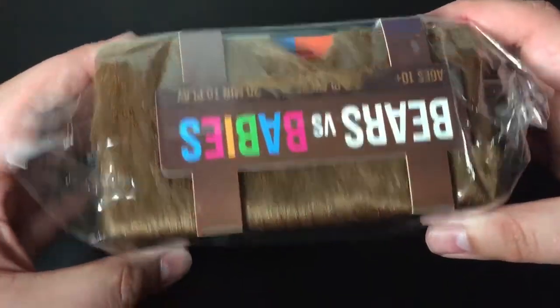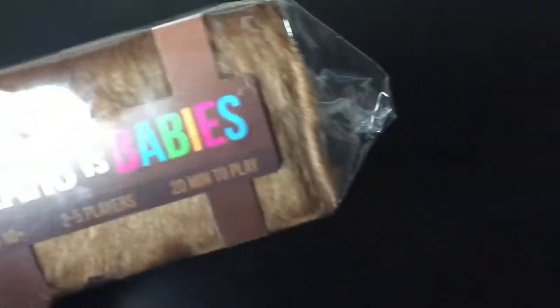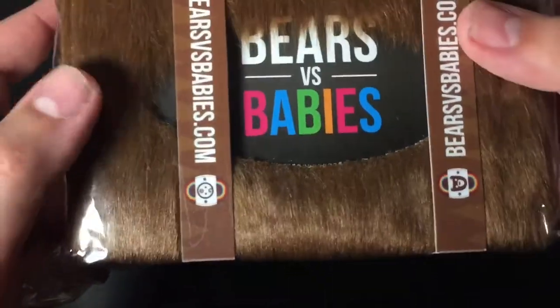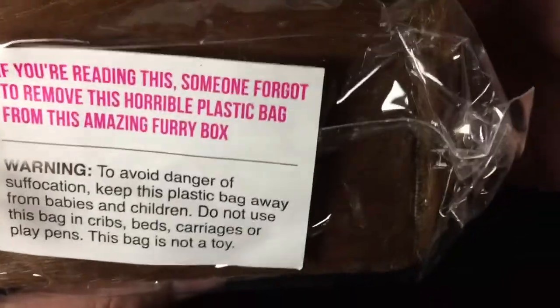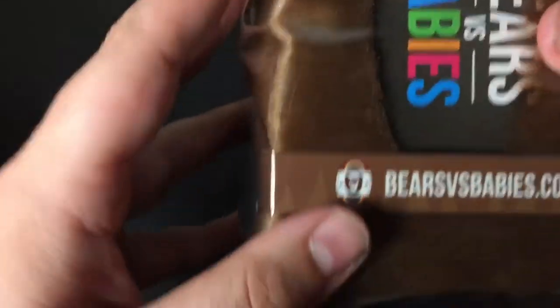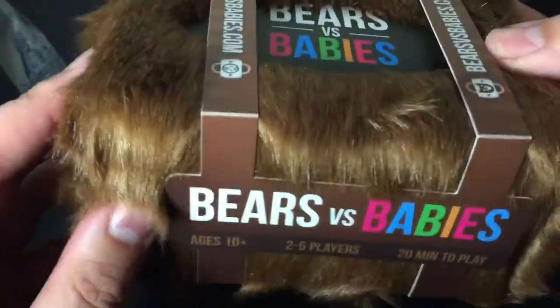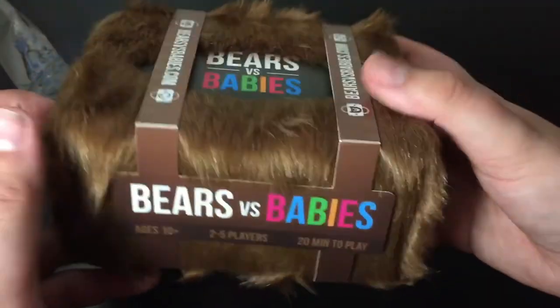I'm not doing it on a playmat because it does come with a playmat inside and stuff, inside of this furry box. The way this game works is basically it's like a character building game, and you basically make what they call bears and other monsters to fight babies — and it's pretty cool. I'm actually going to go ahead and go through it for you guys. We're actually going to open it up, check it out, see what's inside. Oh wow, that feels nice — so that's fur. It's actually like a fur box. I think that's pretty cool.